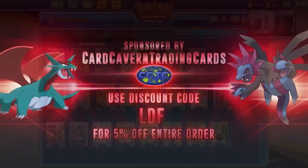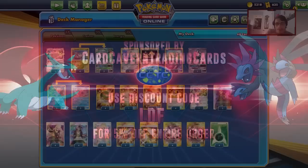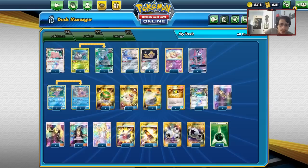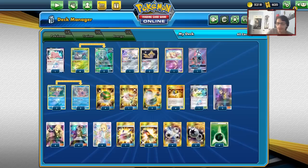Shout out to the sponsor, Cardcaver TCG. If you're ever looking to get hands on PTCGO pack codes — Unbroken Bonds codes, or Unified Minds codes when they go up for pre-order — head over to Cardcaver TCG. You can get Pokemon GX box codes there too. At checkout, use discount code CODELDF for a 5% discount on your purchase.